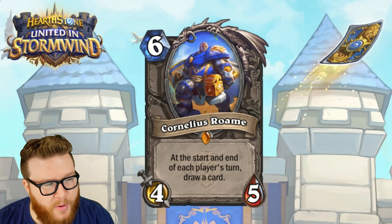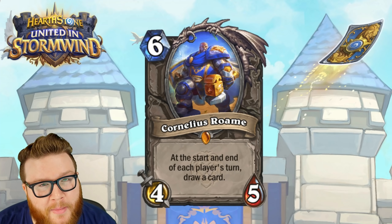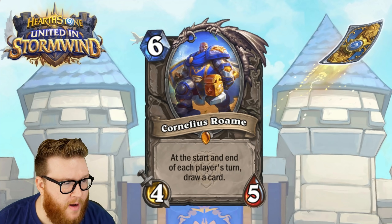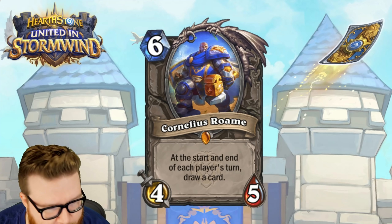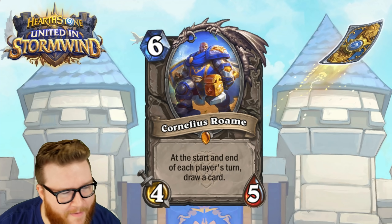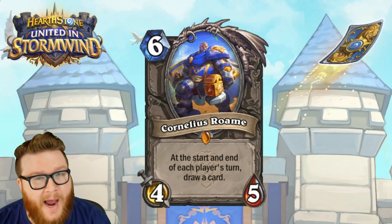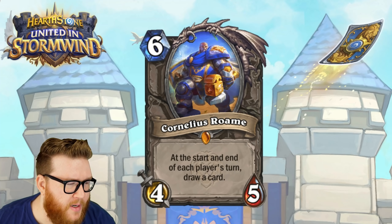You get two off of this 99.9% of the time when you drop it — you get one at end of your turn and one at start of your opponent's. They kill it 97% of the time, so you probably don't get any other cards. But if it does stay alive you get two more from the pass back, and then another two when it passes back again.